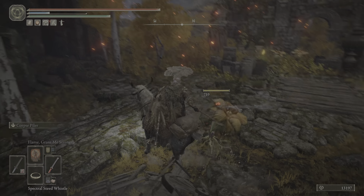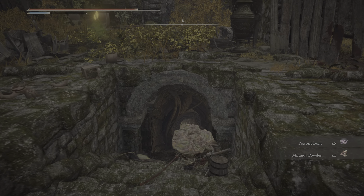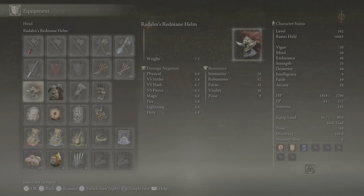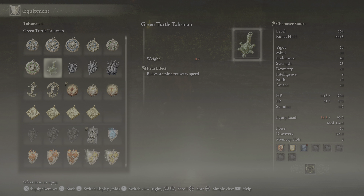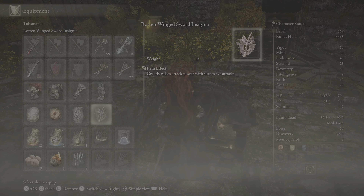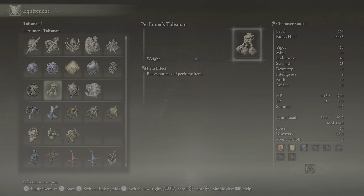So this is the area and we go down that little rabbit hole. But I want to kill this thing first. The perfumer's talisman — I don't even know what it does either, so we're gonna check that out. Raises potency of perfume items. Whatever. I'm pretty sure we're gonna fill up this whole talisman list.